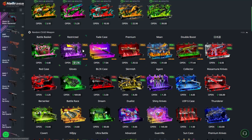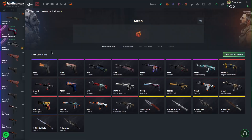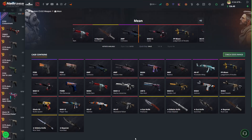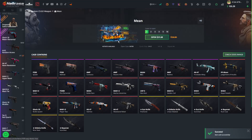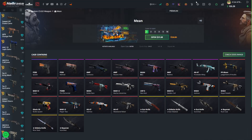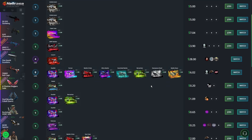Let's just solo open a quick mean case. Could have gotten the M4 Asimov — oh damn, that knife would have been huge. Was that a $31 case? We get a minimal wear Dragon King for $18. Yeah, that knife would have been big. Back down to $155 — basically where we started.